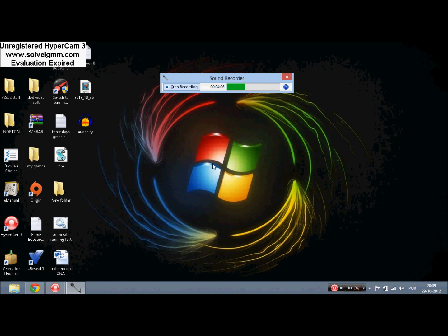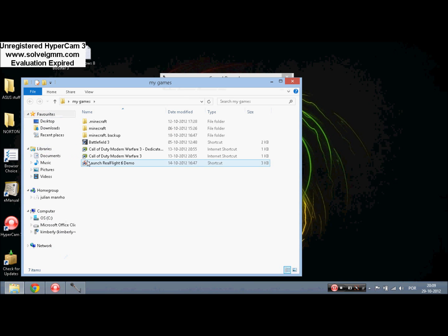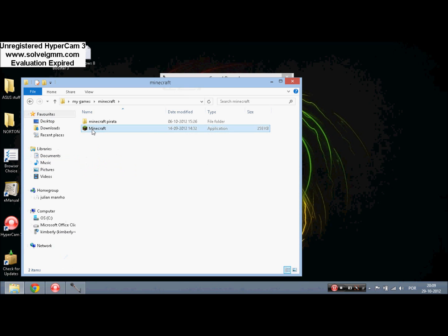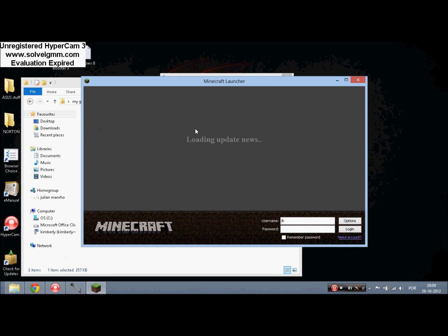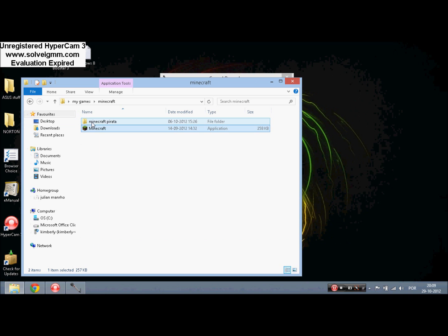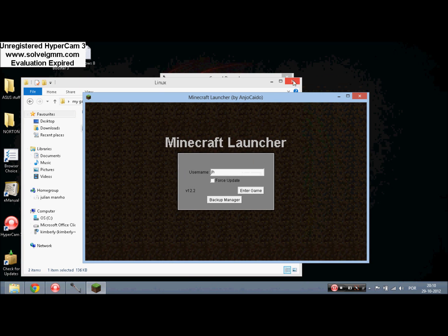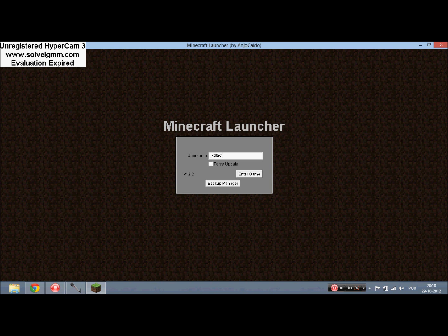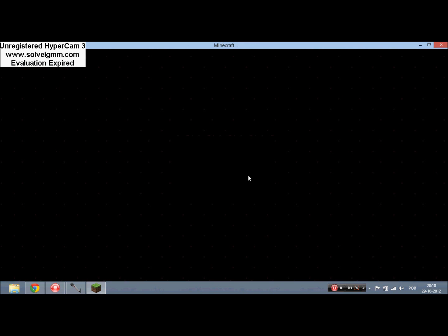When you're done with that, try Minecraft. What I meant earlier about not being able to select Minecraft is I have Minecraft, but the original Minecraft you download requires an account and I can't log in because I don't have an account. So I have another Minecraft I downloaded which doesn't need any account. As you can see, just type in anything you want and then start the game.